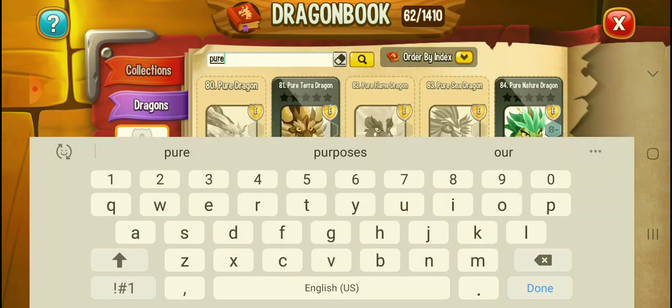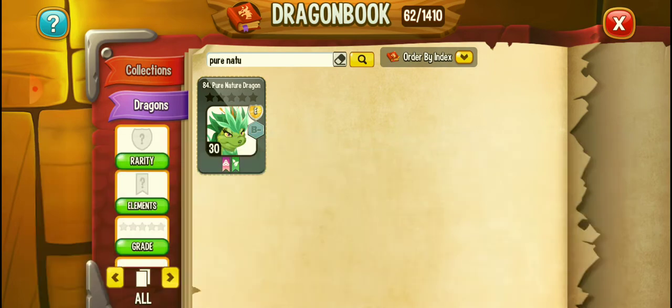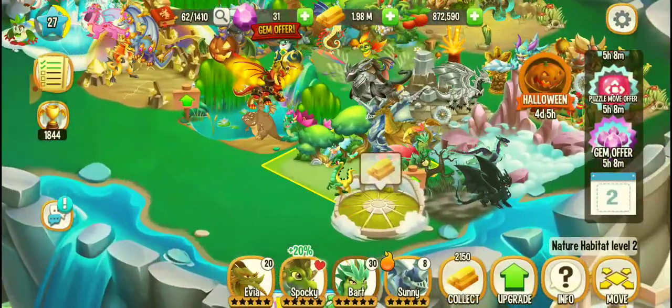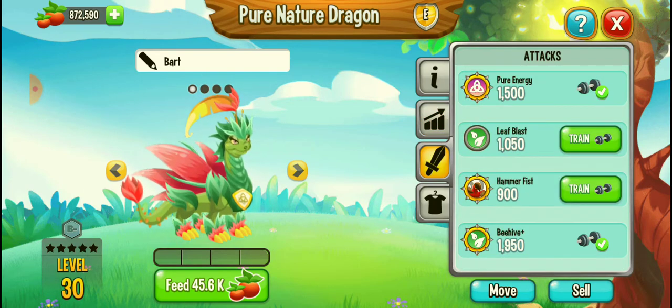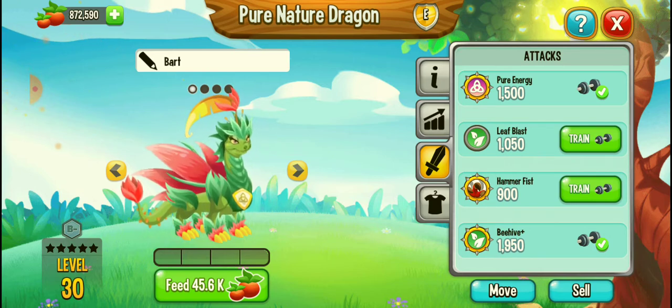Here is my Pure Nature Dragon in the dragon book. Let's find which habitat it is in. This is the Pure Nature Dragon — it's a very powerful dragon and I have trained it with two attacks: one is Beehive and the second is Pure Energy. These attacks have made it very powerful. I'll be doing the same with my Jack-o-Lantern Dragon. See you in my next video, guys — bye bye!